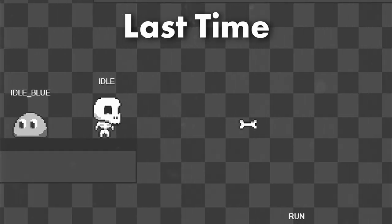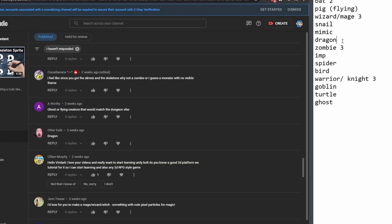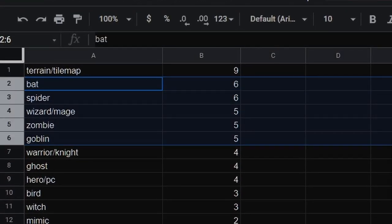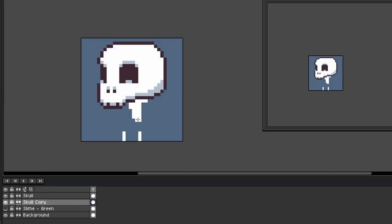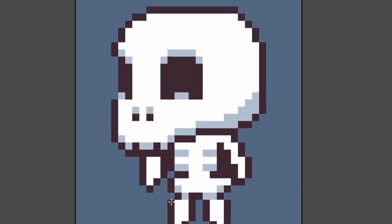Hey there, how's it going? In the last asset pack video I made a cute skeleton and I asked you to leave a comment for future characters to make. Of course the most requested thing was not a character but a tile map, and I'm not quite ready to tackle that yet. I started this as a character asset pack because that's what I enjoy making the most, and I'm going to keep it that way for a little while longer, although as we get more characters I will start thinking about what to make for terrain.